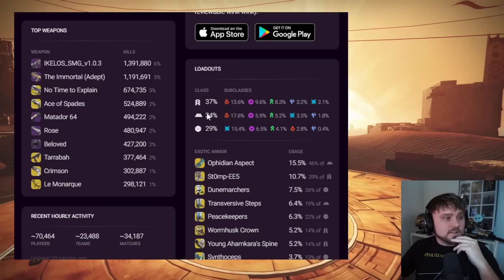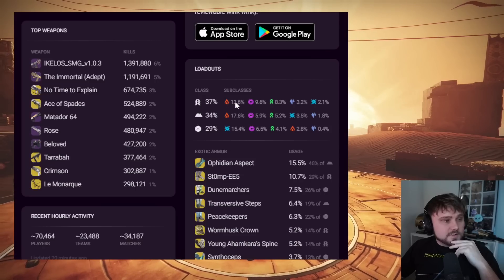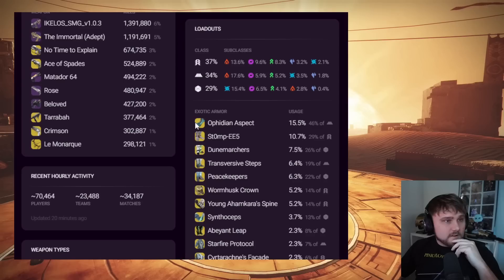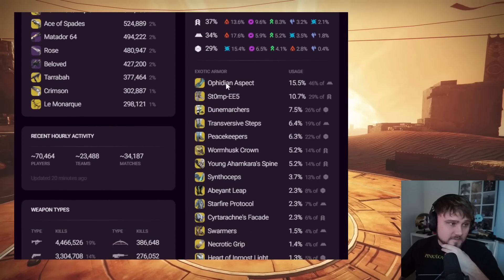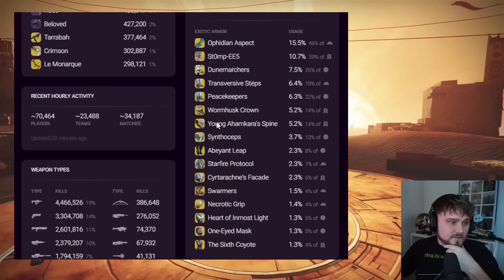The most used subclasses are Solar Hunter number one, Solar Warlock number one, and Arc Titan number one. For exotic armor of choice with fitting aspects, the best for Warlocks has been Starfire Protocol for a while, Stompees for Hunters, Dunemarchers for Titans, and then it goes on down from there.